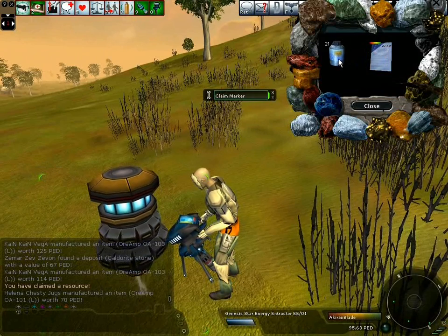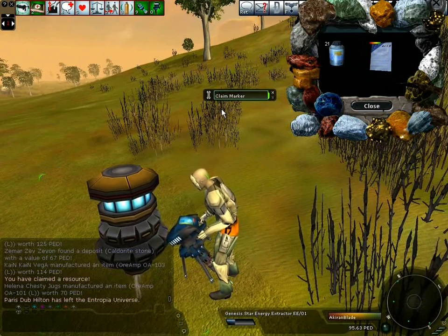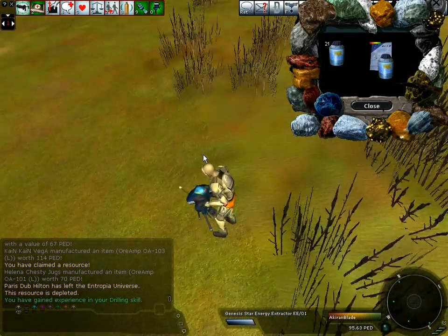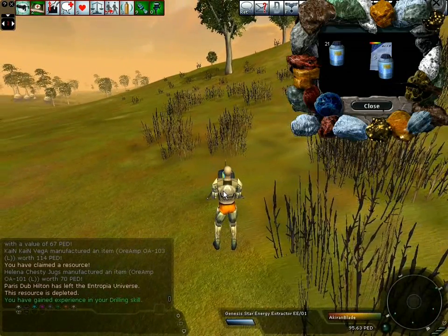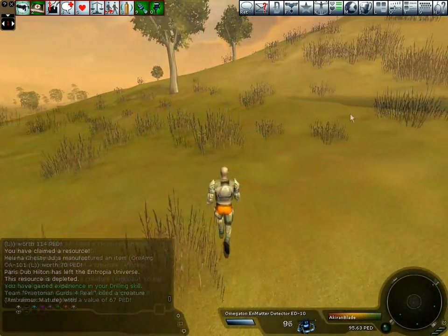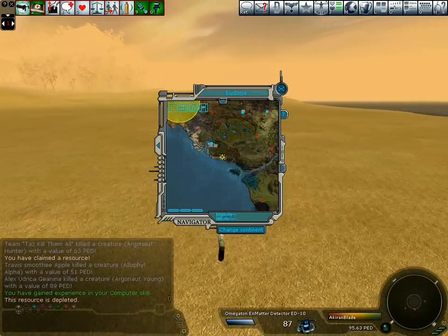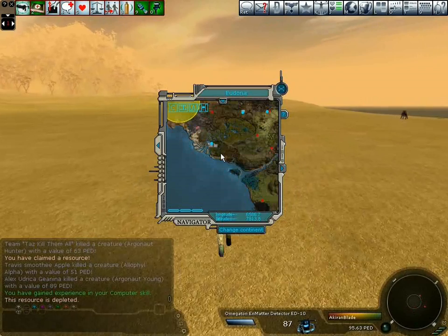Here you can see the resource I've looted. Keep repeating the action until you've claimed everything in that mine. Select the detector again and repeat the process. It's important to note your position and make sure you don't stray into dangerous areas or too far from a teleport, as this could leave you stranded if you're attacked by a monster that's far above your ability.